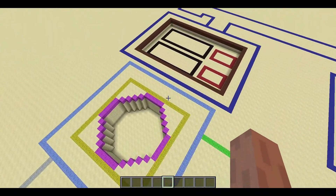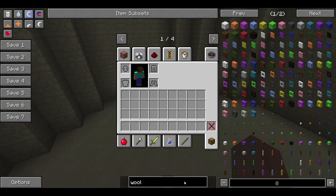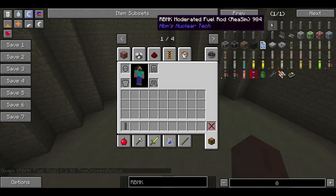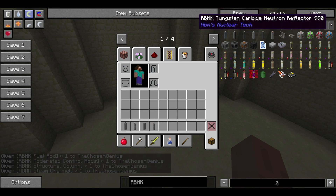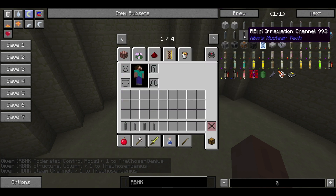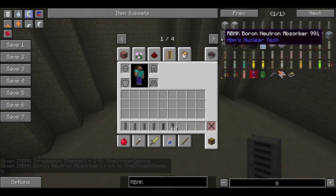Let's first start out with the actual reactors. You're going to need all of your regular RBMK components: RBMK fuel rods, RBMK moderated control rods, structural columns, steam channels, and you can have some irradiation channels if you want. And some boron neutron absorbers.